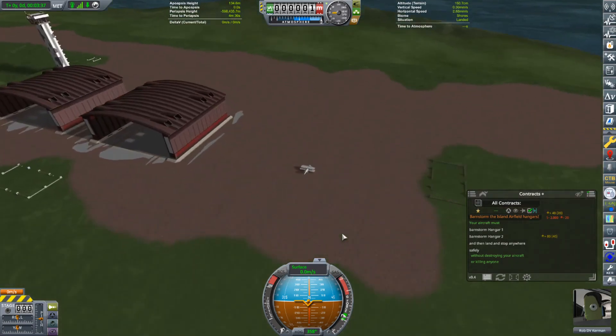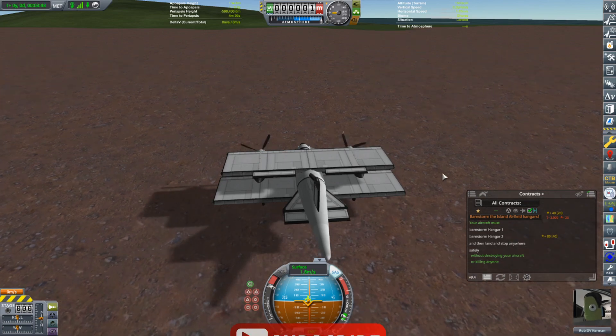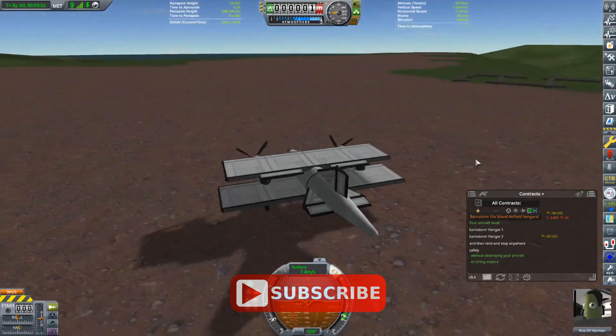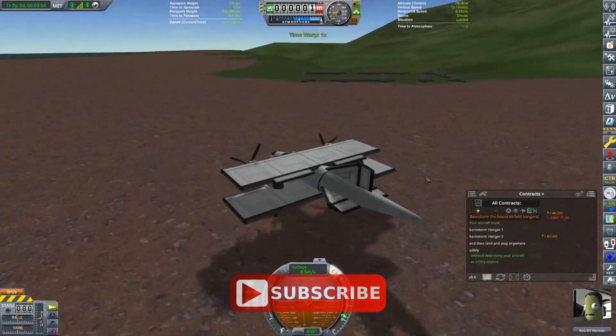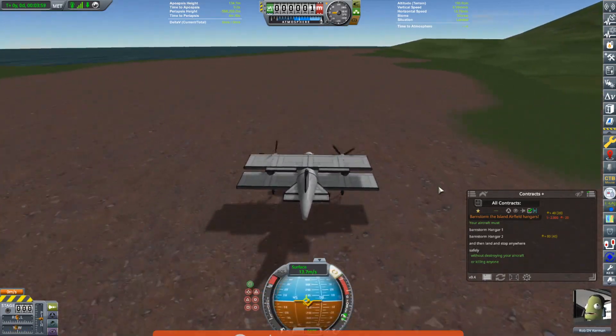I'm going to put on my SAS and start up the engines, then deploy those propellers. I want to throttle down a bit because I don't want to go too fast, and we'll head off to the end of the runway to give ourselves a full amount of runway.